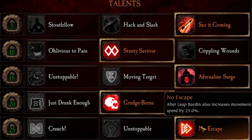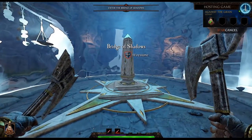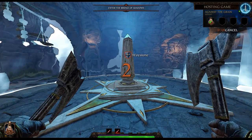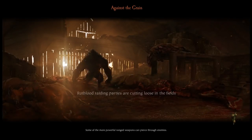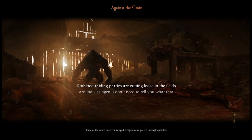This is amazing because you get No Escape: after leaping, Bardin gains 25% increased movement speed. Now between the 5% from your trinket, the 15% from Stunty Savior, and the 25% from No Escape, you are moving at an increased speed of 45%. And that is insane and incredibly easy to maintain.